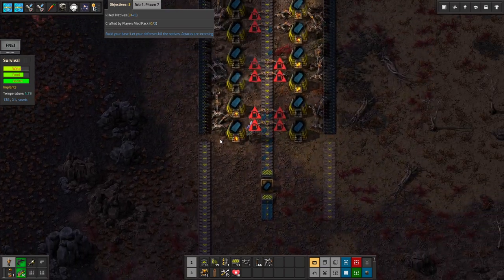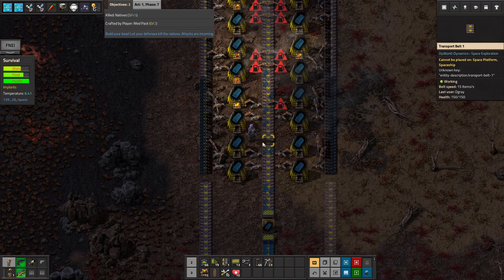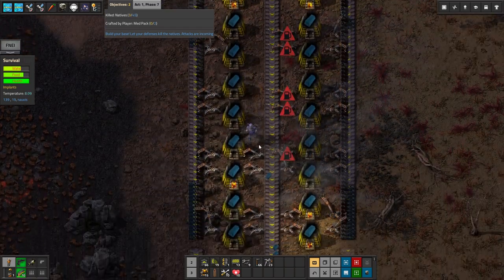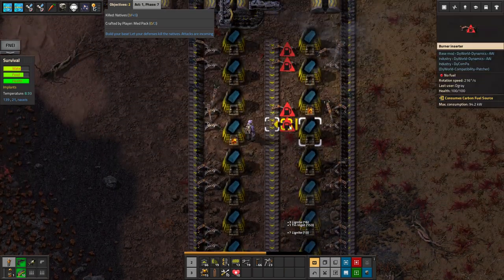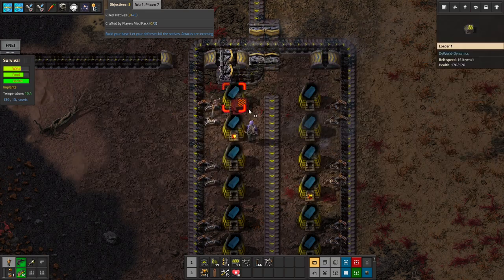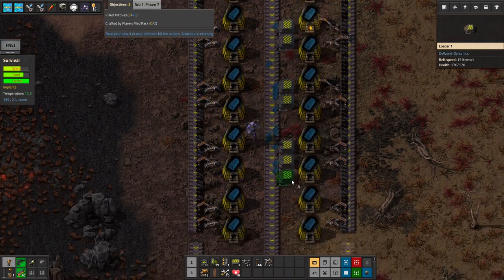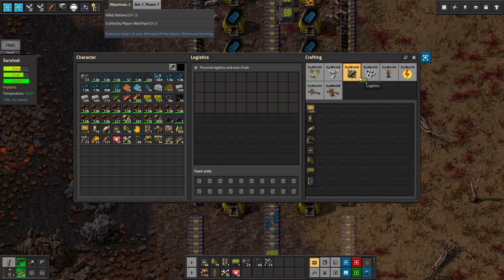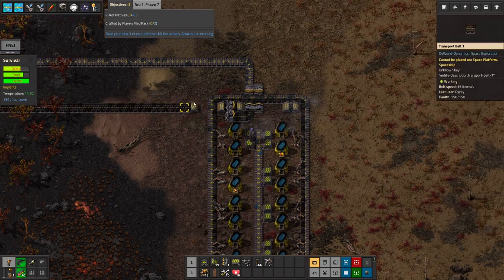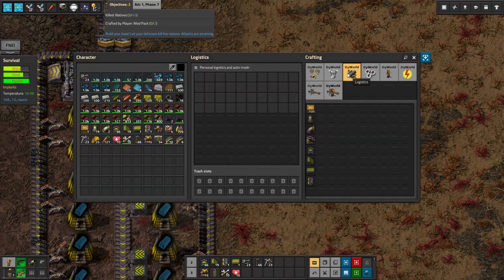There's no burner leech in this mod, so we have to use loaders. Good to know. For those who don't know, burner leech is where burner inserters can take fuel from a machine and use it to power itself - that doesn't seem to be the case here. So we'll just do it the old fashioned way - the new way of doing this - making some more loaders instead. But that's at least one side working as intended. We are consuming all the impure tin. So the next thing we need is to set up bronze as well - very important here at the start.